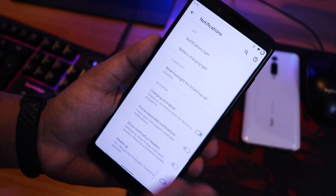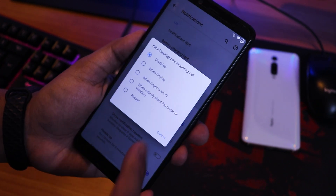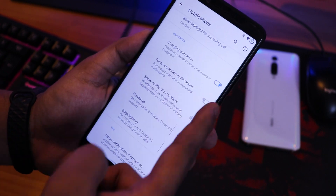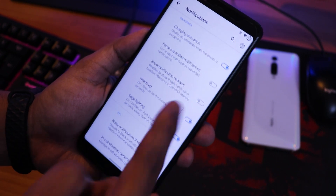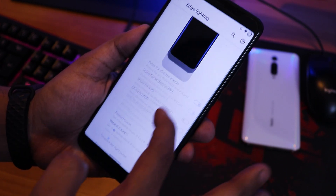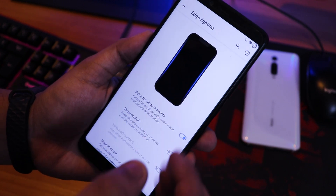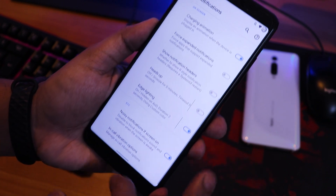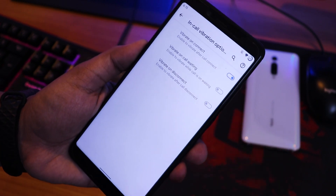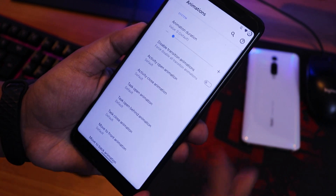In notifications, there's a notification light and battery charging light that works even in Do Not Disturb mode. The notification LED works. There's a blink flashlight for incoming calls feature, a charging animation feature, heads-up notification toggle, edge lighting with customizable color, and an in-call vibration option with vibrate on connect, call waiting, and disconnect.